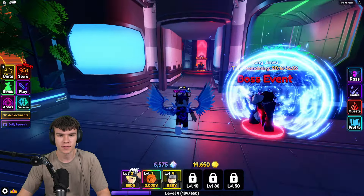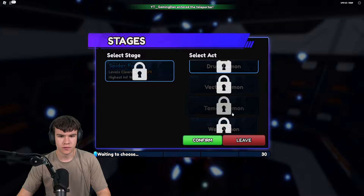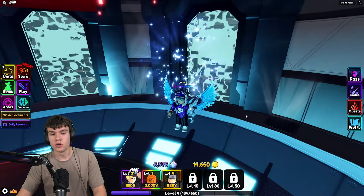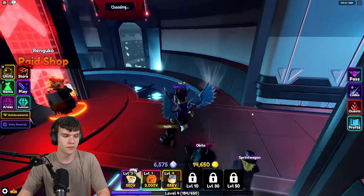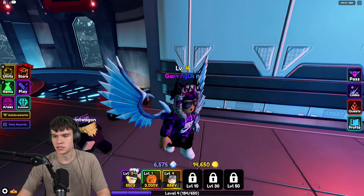So how do you get Rengoku? You're going to want to come to Raids over here. In order to get Rengoku, you need to fight on the last act of the raid. I unfortunately don't have this unlocked, but Rengoku is a one percent chance drop from that raid — a one percent chance for it to be dropped.